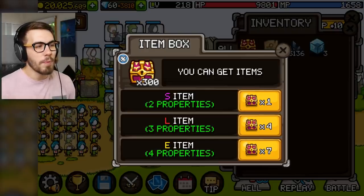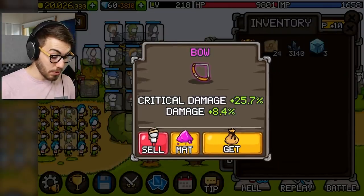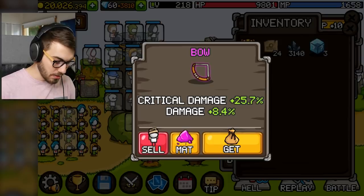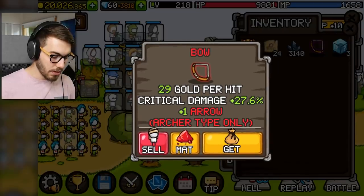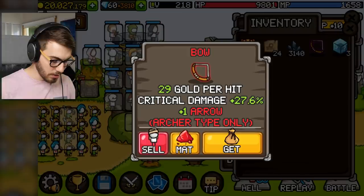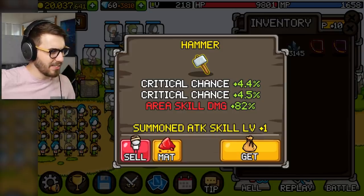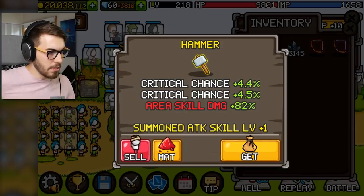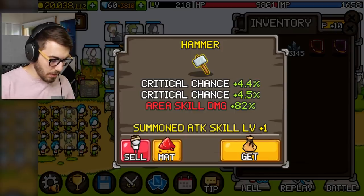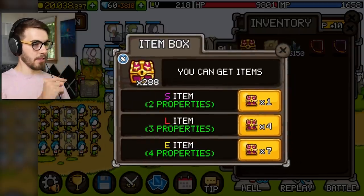I don't want to open all 300 boxes — we're going to do a little bit here. Let's get an S item first. It's a bow — critical damage plus 25%, damage plus 8%. Get. And we can do an L item: 29 gold per hit, critical damage 27.6%, plus one arrow, archer type only. Get. And an E item — a hammer. It brings up the critical chance... two different times? Area skill damage plus 82%, summoned attack skill level plus one. I got it.